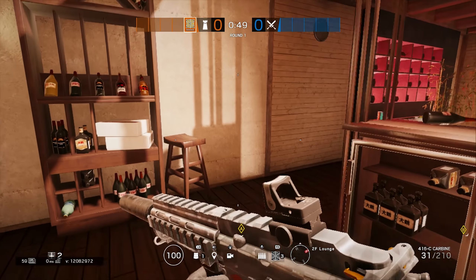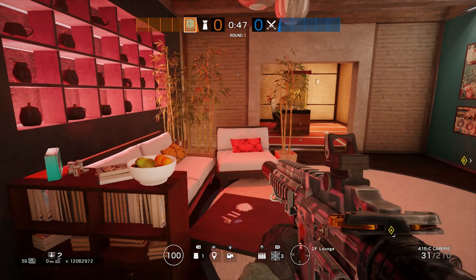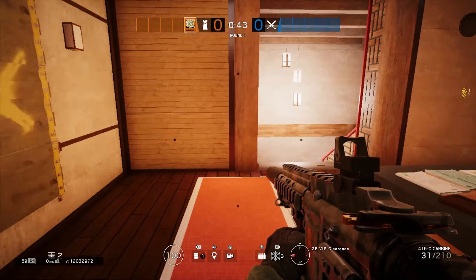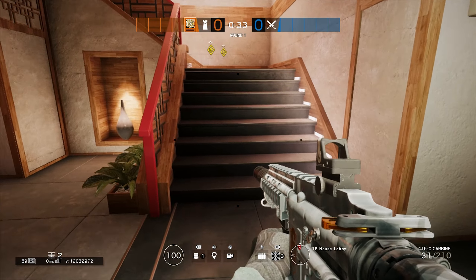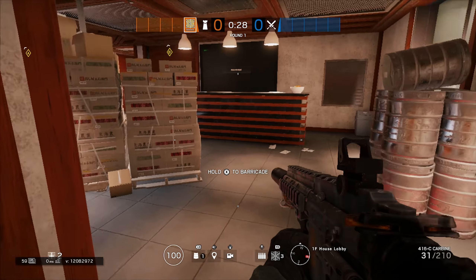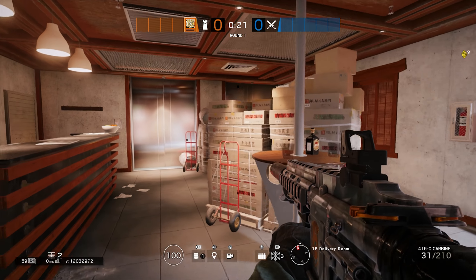Yo guys, how's it going and welcome back to my random Rainbow Six Siege video. Today I'm gonna be back on the map Skyscraper showing you how to get under the map as a defender, but this time you do not have to leave the building, which is insane. The founder of this glitch is DB Online, so I'll leave the link in the description below — it's a really good channel, so make sure to go check it out.